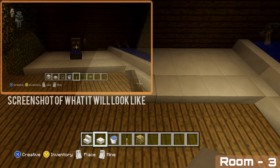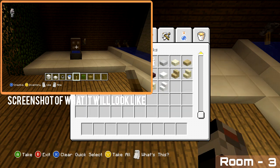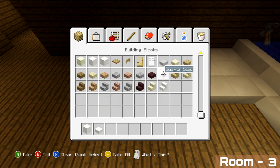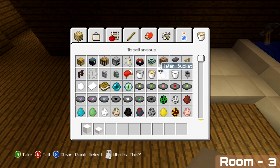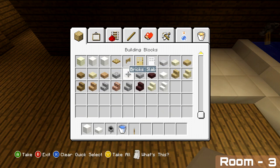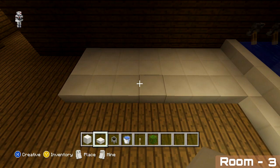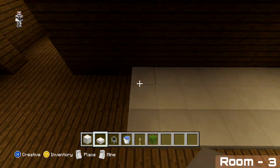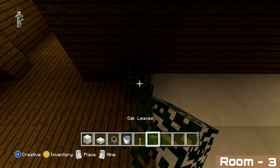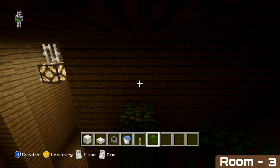On top of the slabs we added, we're going to be adding a toilet. Before that though, just to add a little more privacy to the room, place your oak leaves on the left hand row next to our quartz slabs, and extend them all up as high as they'll go.